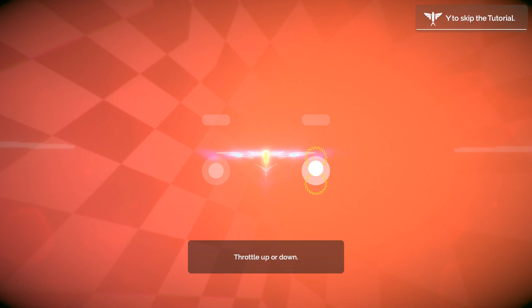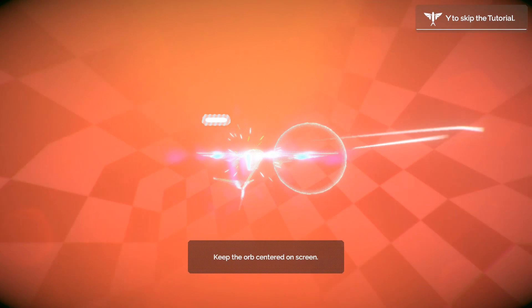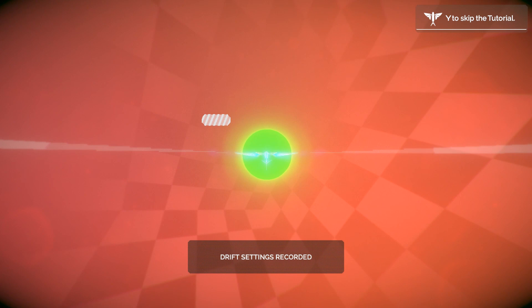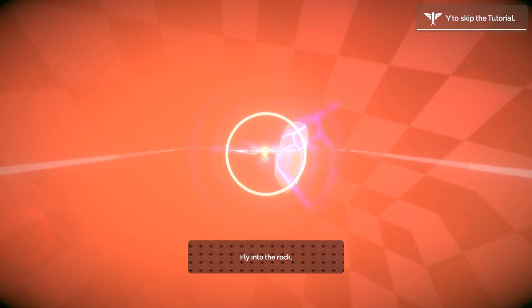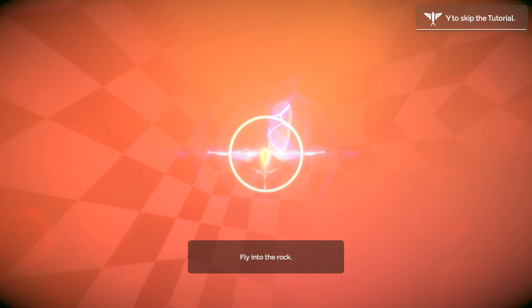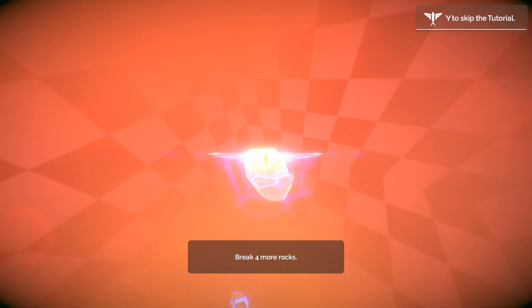Throttle up or down. I'm terrible with this terminology. Left shoulder to drift. I flew into the rock — yay, I've destroyed said rock. It's not so hard; it's going to take me a little while getting used to this. I've got to remember I can roll, and it'll make it a lot easier. So that is not a breakable rock — probably should've realized that. But whatever, not that big of a deal. We're in tutorial land.